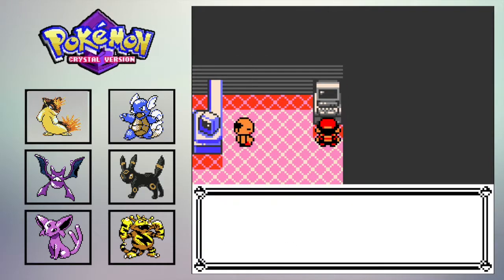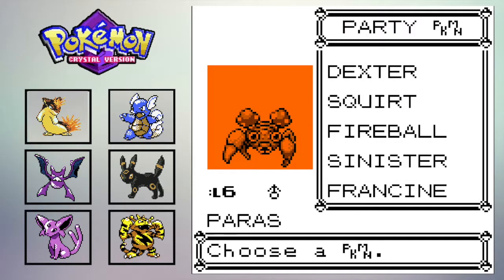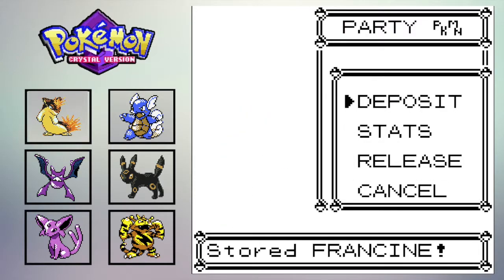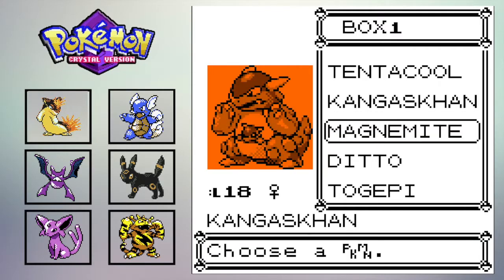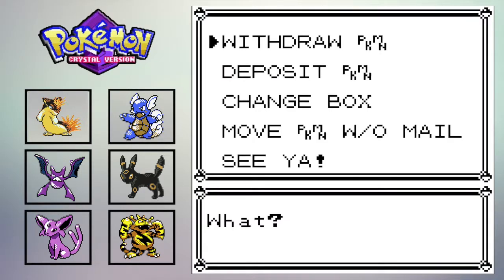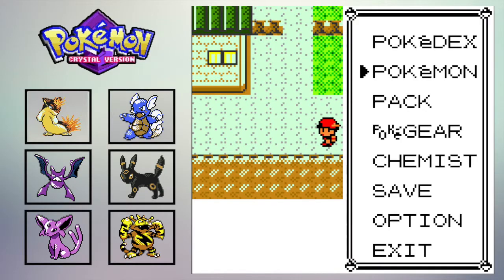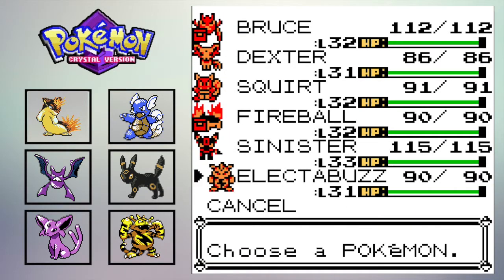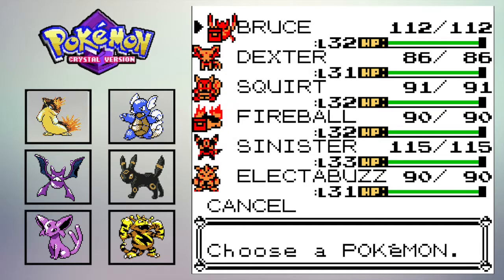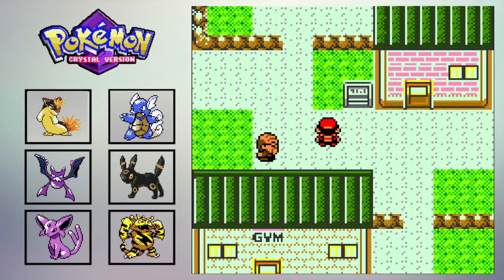Let's put Francine back home and withdraw Electabuzz back into the team. You know how I have the custom Pokémon sprites within the menu? Electabuzz is so cool. The people who made these did a phenomenal job — it was a guy named Chamber and other people who helped him. They just knocked those out of the park — they look so, so good.